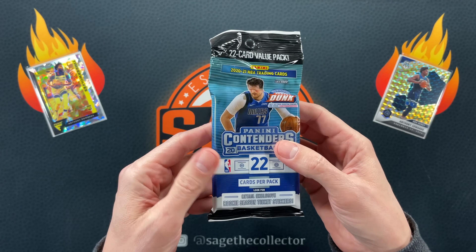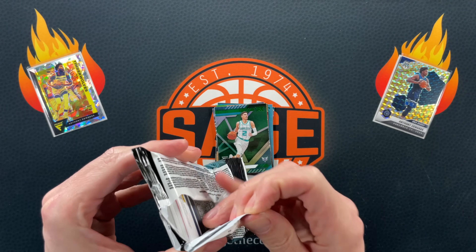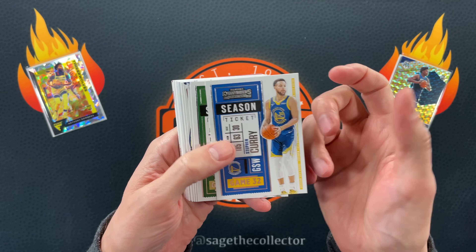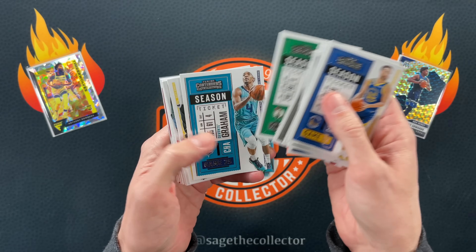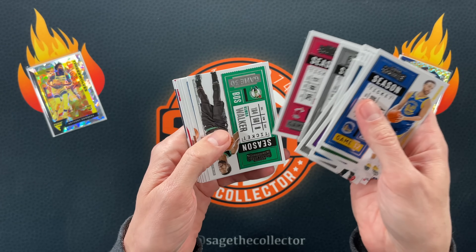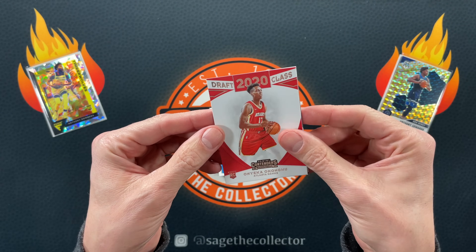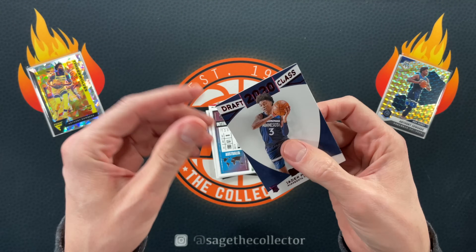Contenders. I think this is my last 2020 Contenders value pack. I want to say I should pick more up, but maybe not unless they're on mega sale. We'll fly through the vets here. Got a little Tatum, got Jamal, got Booker. Getting down to it - got a bronze of Markelle Fultz, got a little Onyeka, International Ticket - that looks like Patty Mills.